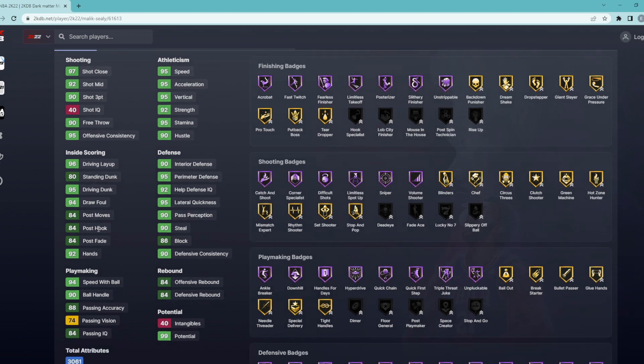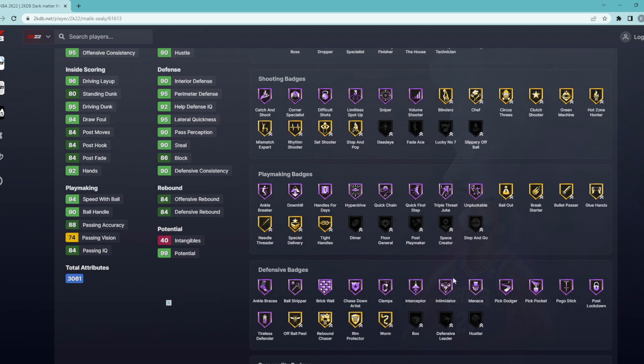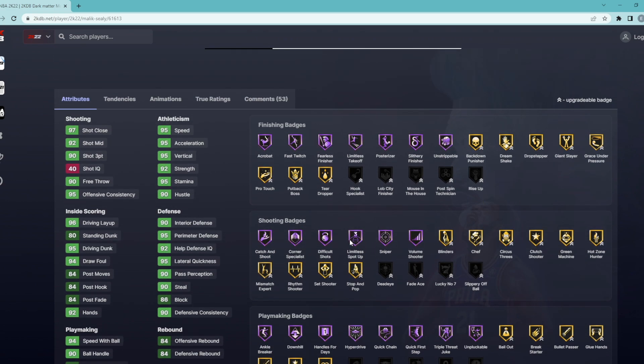He's going to have a 95 driving dunk, 90 ball handle, and 94 speed with ball. He's going to literally have 13 Hall of Fame defensive badges. He's got Hall of Fame quick first step, quick chain, hyper drive, handles for days, sniper, limitless spot up, corner specialist, and catch and shoot.